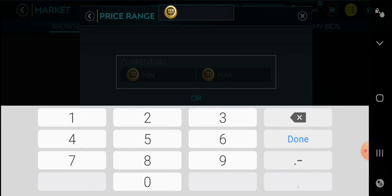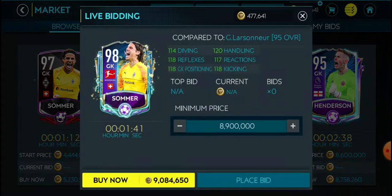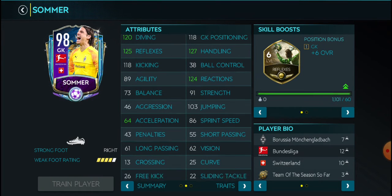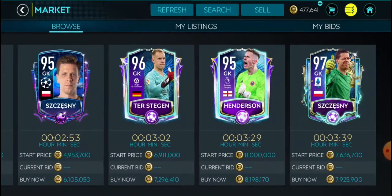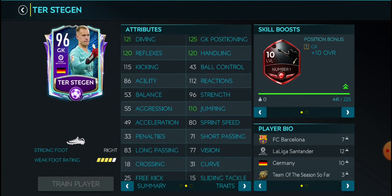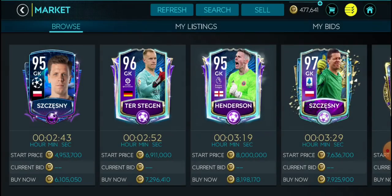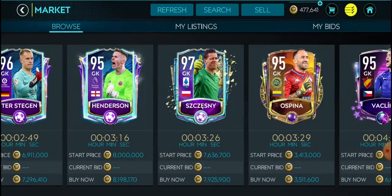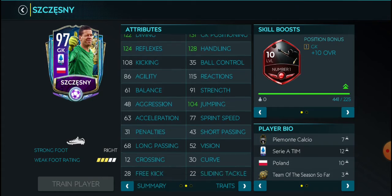Now let's pump up the budget to 10 million. First option is Somer — he's very good for 10 mil, a very good card. Option number 2 — Marko — he's a little bit too expensive. And Darren Lanskar is basically a better option.